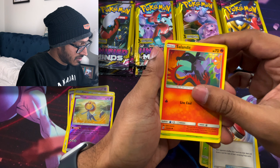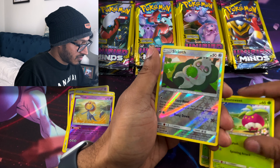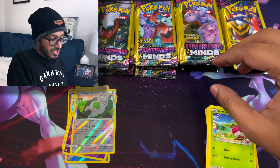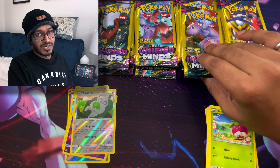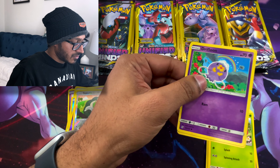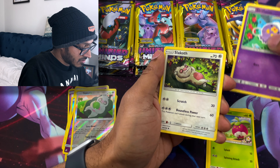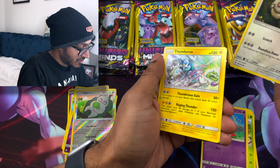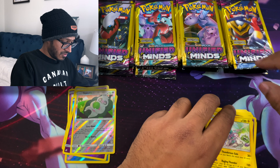We got Salandit, Bounce Sweet, and a Reverse Slakoth — that was at the back. I'm just not going to do the pack trick so I don't mess it up. Next pack: we got a Drifloon, Slakoth — how many Slakoth have I found? — and a Thundurus. No Reverse, but we still got something cool.